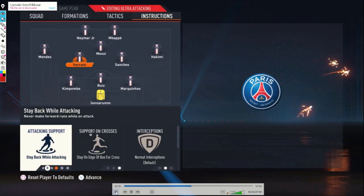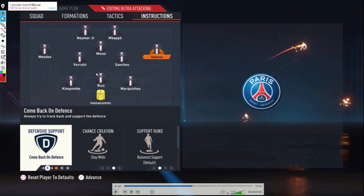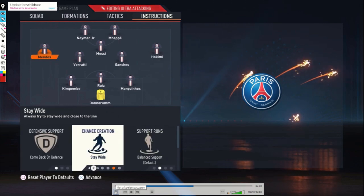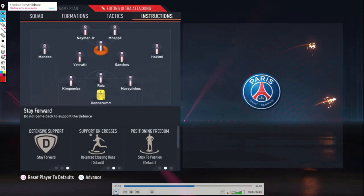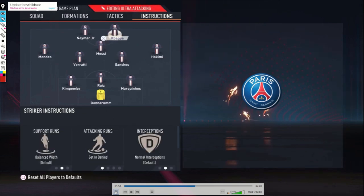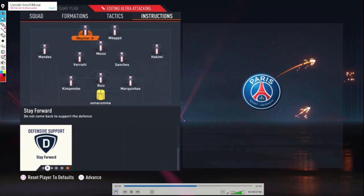Verratti: stay back while attacking, stay on the edge of the box for the cross, and cover center — so he's playing more defensively than Sanchez, also in this formation. Hakimi: come back on defense and stay wide. The same for Mendes: come back on defense and stay wide. Then Messi: stay forward. Mbappe: get in behind and stay forward. Neymar: get in behind and stay forward.